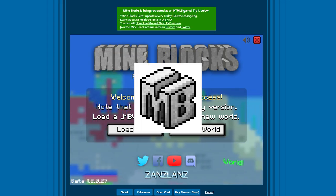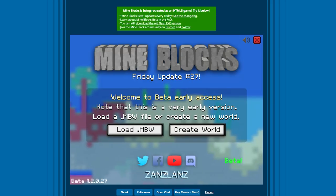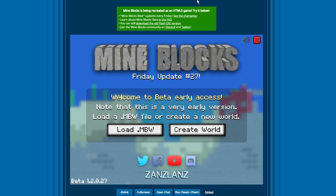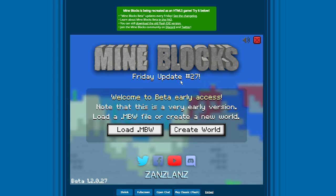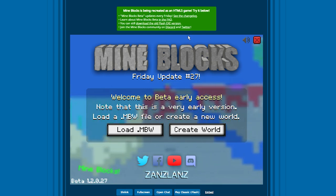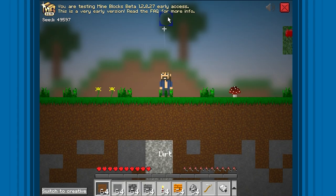Next up on our list we got Mine Blocks. It says that it's in beta currently and it updates every Friday. That's a good sign — they actually constantly update their game and they've got a Discord and Twitter, looking pretty promising so far. It seems like they might have a small fan base. That'd be pretty sick. So it says 'welcome to the beta early access, this is a very early version.' Let's create a new world. Some cool sound effects there, and we're straight in.